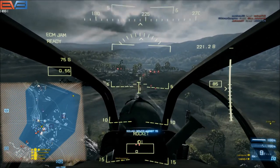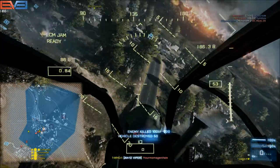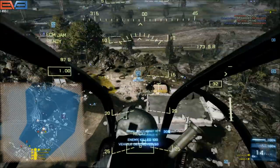Here you see I'm lining up the Mobile AA in between the bottom part of the fixed crosshair and then halfway in between the floating eye bar, like I had mentioned earlier.